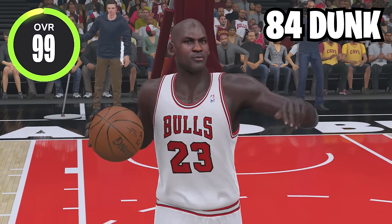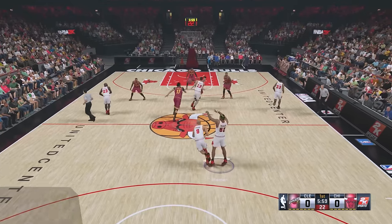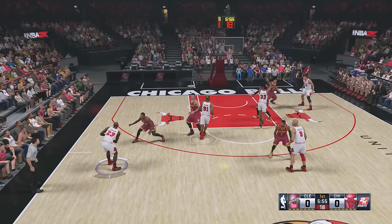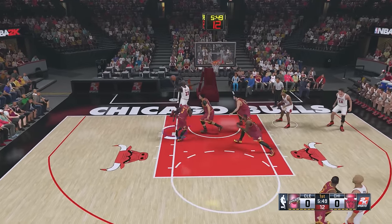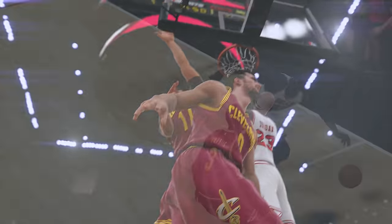Next up we got NBA 2K15 and Michael Jordan is now at 99 overall but his driving dunk decreases to 84. For this game we're going up against the Cavs. I'm gonna go for a flashy dunk — go baseline, quick iso right here. He's quick, he's quick — and yo that was super easy. What a dunk from Michael Jordan!